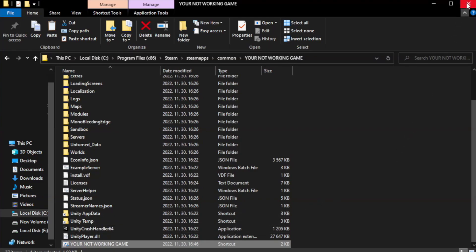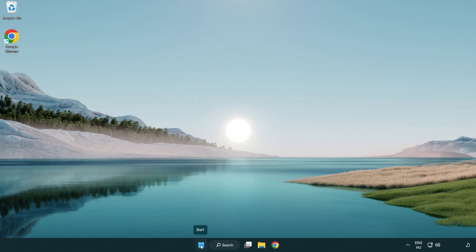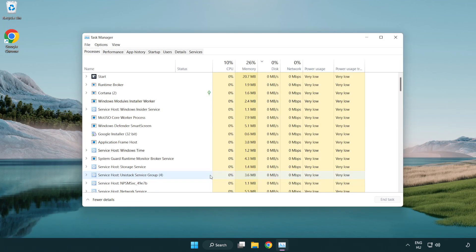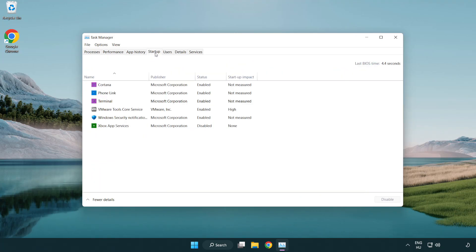Close the window and try to play the game. If that didn't work, right-click the Start Menu and open Task Manager. Click Start Up and disable not-used applications. Close the window.